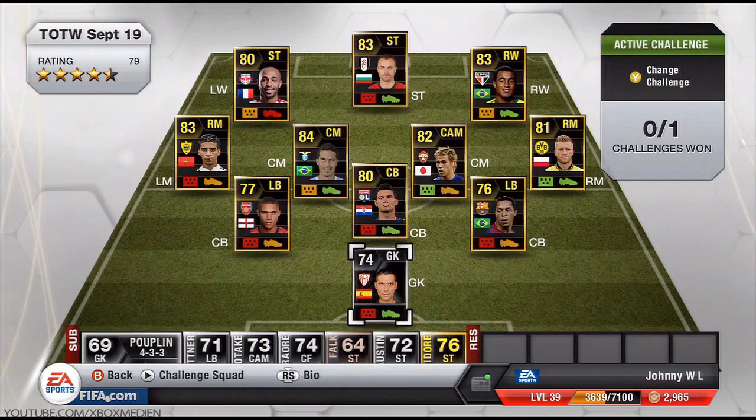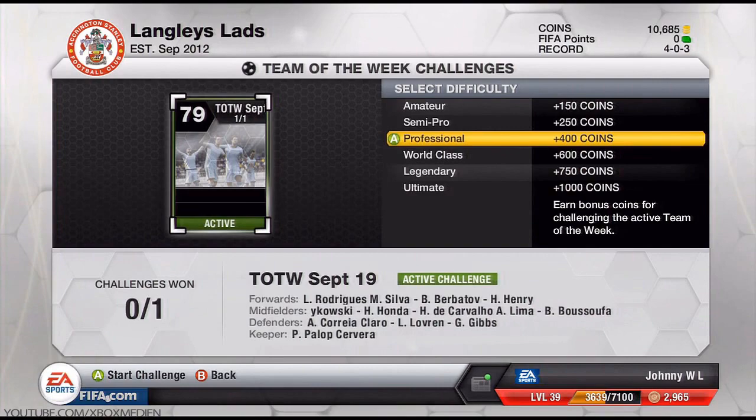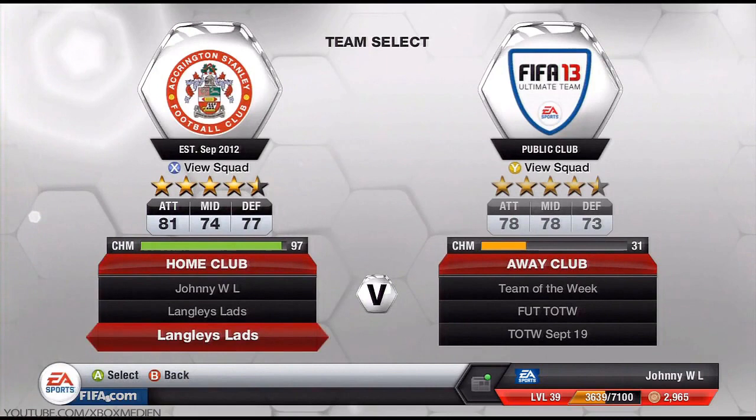My first tip is playing against the Team of the Week. It sounds like a weird thing to do, but they've made a challenge for it. Every week you get some bonus coins for playing against the Team of the Week. You just have to play against the computer. Because the Team of the Week has got really poor chemistry and a lot of the players are out of positions, it makes it a lot easier to play against.